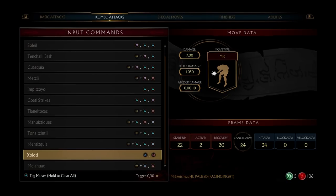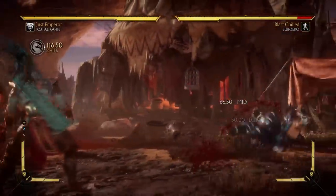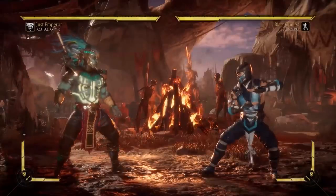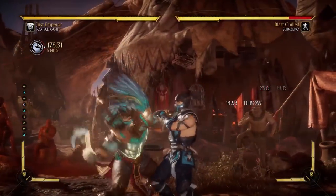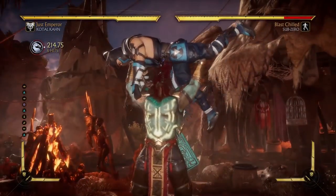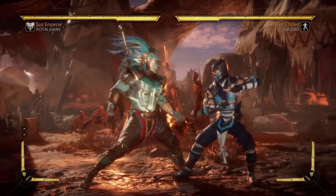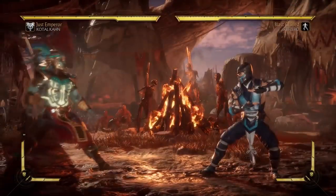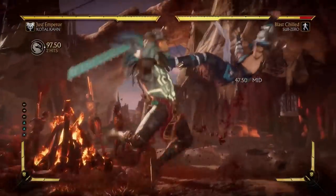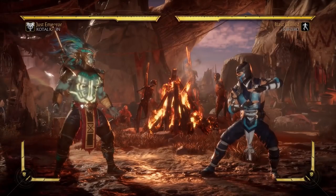The standing 3-4 string I don't tend to use. His 4-3-4, however, is decent — it's safe on block and 4-3 on its own can go into a full combo. That's probably his one low starter. Kotal Kahn does not have overhead starters — he has the jumping kick overhead and one other, so not much in terms of mix-ups.